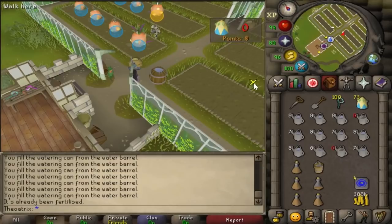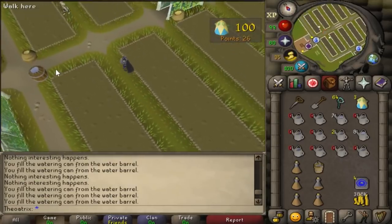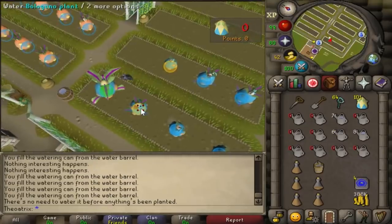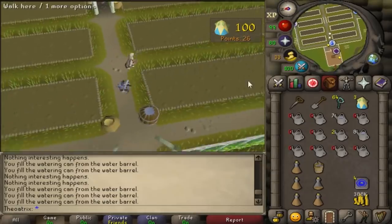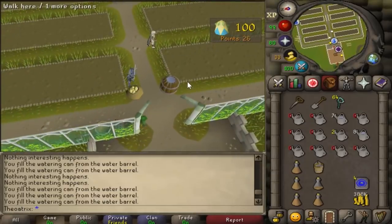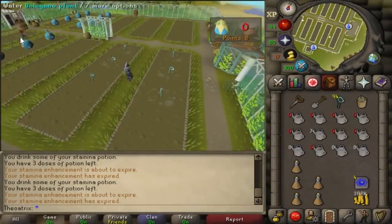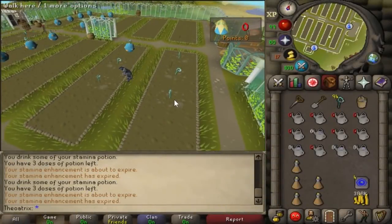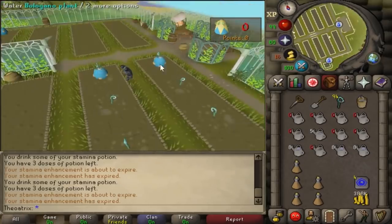This allows you to make up for any failed fruits during the mini-game, so you can always get the 26 points from 100 fruits. You can get more than 100 fruits, but depositing more than 100 will not give you XP or points for any over that amount. One thing to keep in mind is that this only works when there's someone else in the same Tithe Farm instance, because if you leave and re-enter with no one else in there, it'll reset the instance.